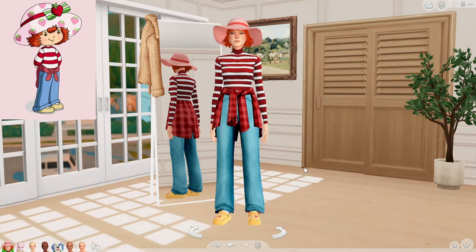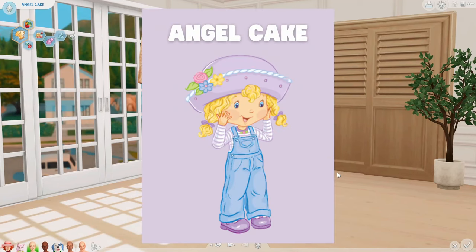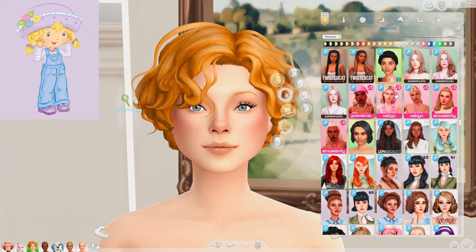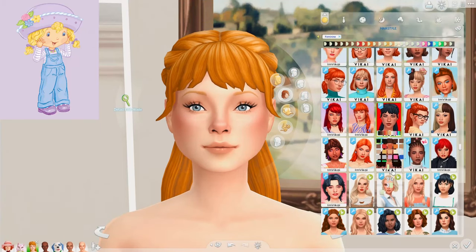And that is it for Strawberry Shortcake — I think she turned out adorable. Moving on to Angel Cake. She is like the town's baker; she loves baking cakes and she has manners. She's very proper, but she often takes forever and gets really stuck on tiny little details. So I gave her the perfectionist trait, the proper trait, and the foodie trait, and the chef aspiration. We need curly hair, and I really want to give her pigtails.